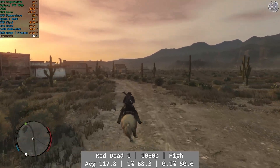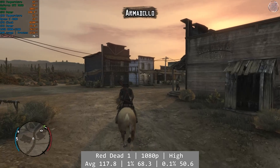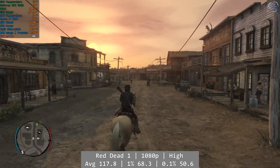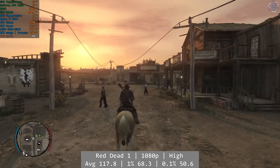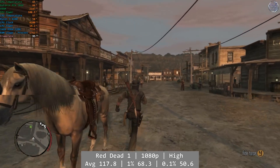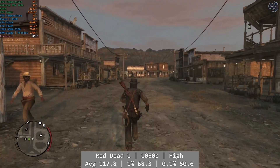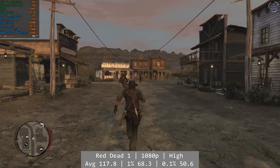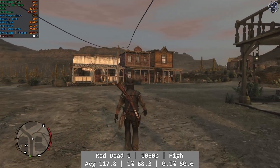Red Dead Redemption 1 was an easy meal for the 4100. At 1080p and using the game's high preset, the 4100 provided a great experience all around no matter where you were. In the outback the game ran well into triple digits, only lowering to the 80s when you hit towns like Armadillo, which isn't unique to the Ryzen 4100. You spend most of your time out in the wilds, so you'll be seeing the higher numbers rather than town numbers. Average was 117.8, with 1% at 68.3 and 0.1% at 50.6 — great overall.